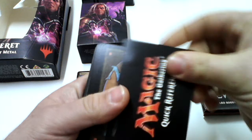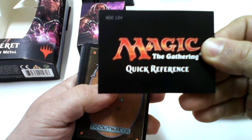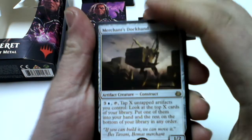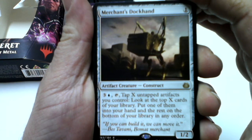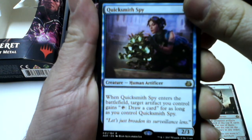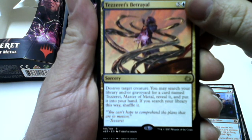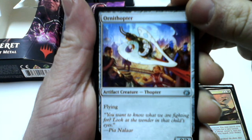Here is the quick reference card for Magic: The Gathering. And this deck starts with Merchant's Dockhand, Quicksmith Spy, Tezzeret's Betrayal — two of them, and Ornithopter.